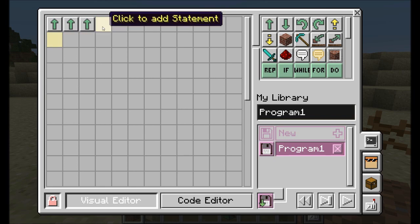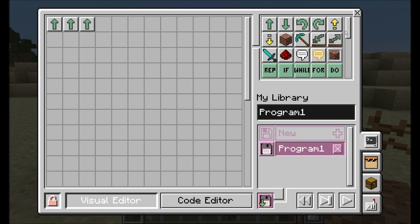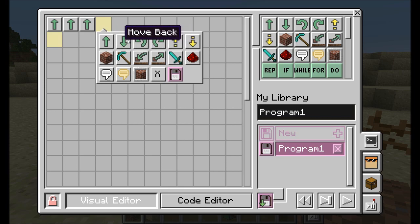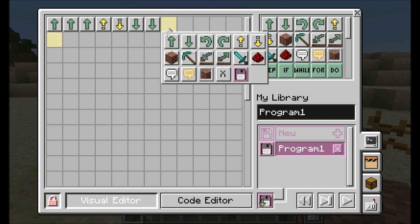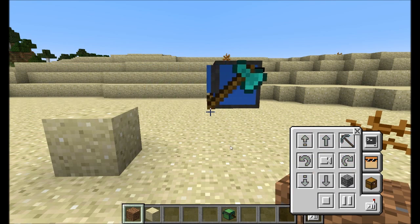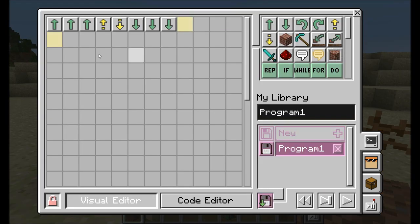You can also click on one of the open slots and it gives you a list of all available functions. On the right are all supported functions, but the highlighted ones are those usable right now — a better starting point if you're unsure what's available. At the end of this program I'll add move up, move back down, and then move back three more times. Let's check it out: one, two, three, up, down, and back three times. Awesome, good job Dire Turtle!